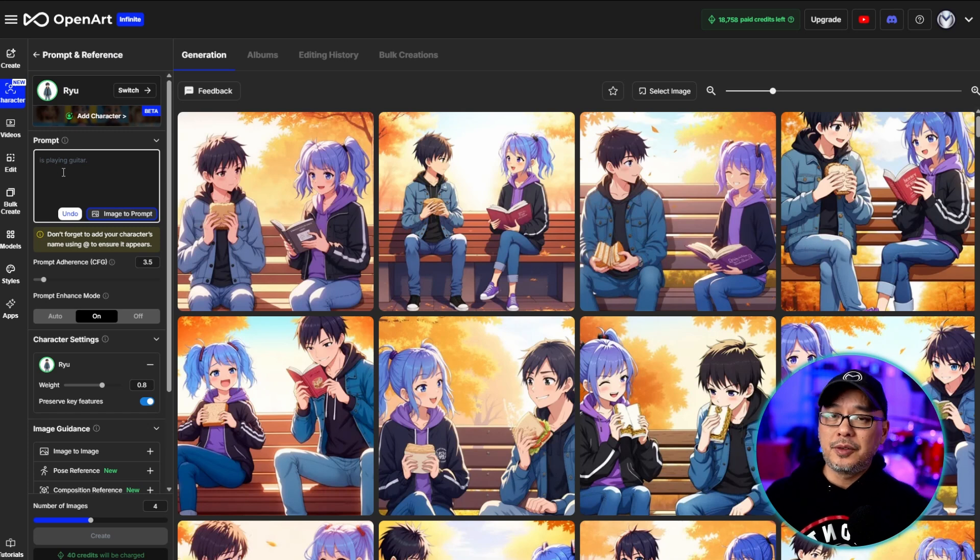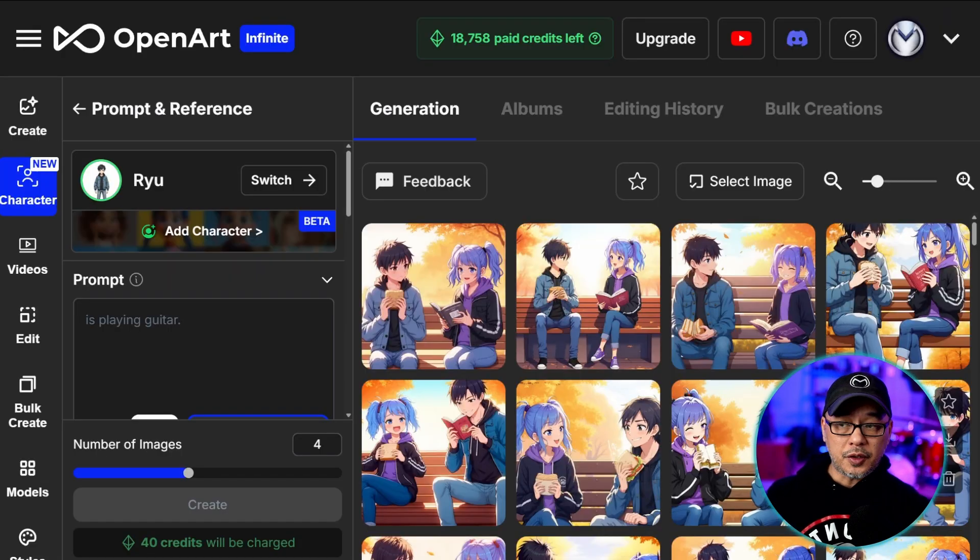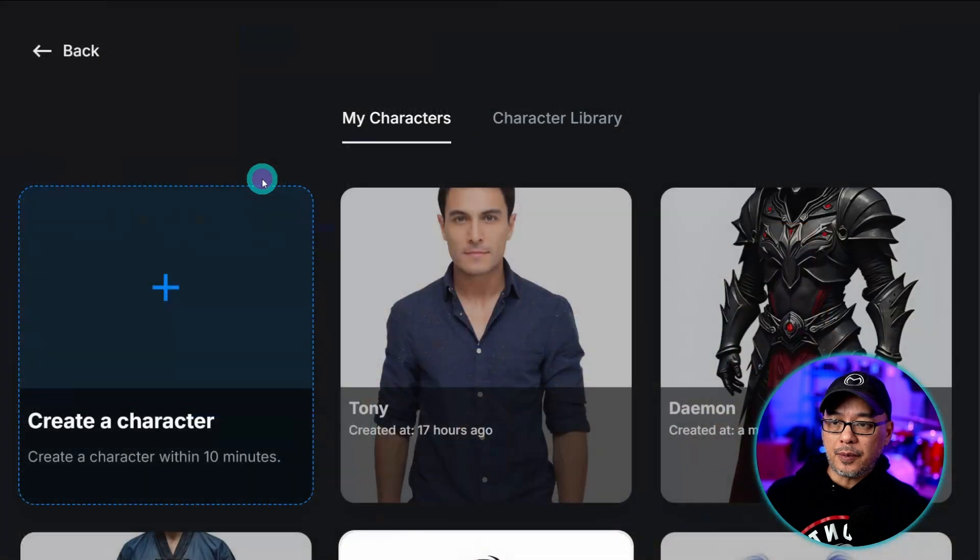The way this works is you need to have characters trained already. So I'm going to use two of my characters that I've trained. You want to go into the left panel and click on character and then select your character from the menu.